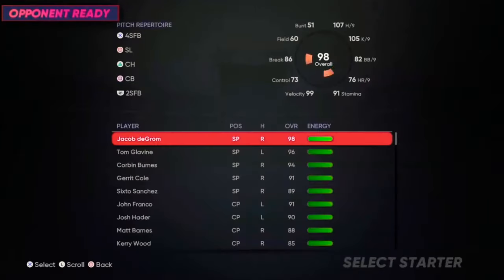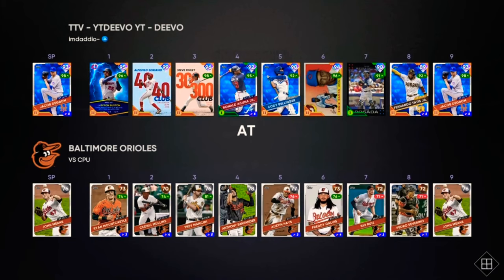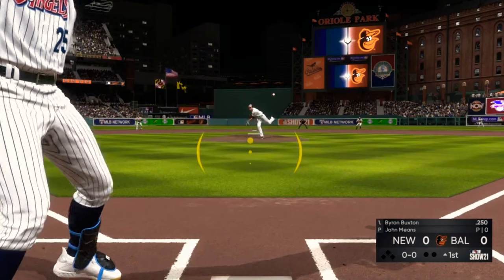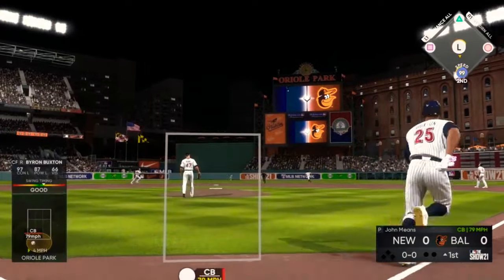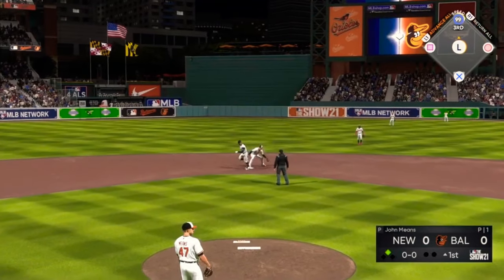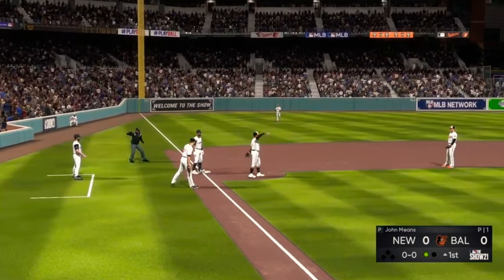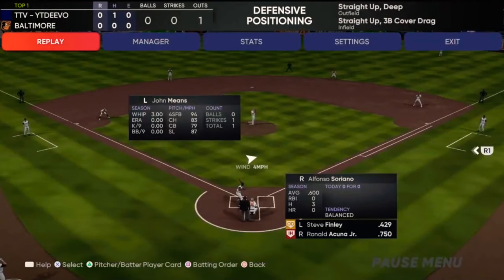So we're going to hop into a play versus CPU game. We'll play against the Orioles — John Means on the mound, silver, so not going to be that great. We're on rookie difficulty, so the PCI is going to be big and you're going to be able to hit the ball very easily. Buxton is up first — that's going to be a double for Buxton. We got the extra base hit, so that's even more player XP towards Buxton.